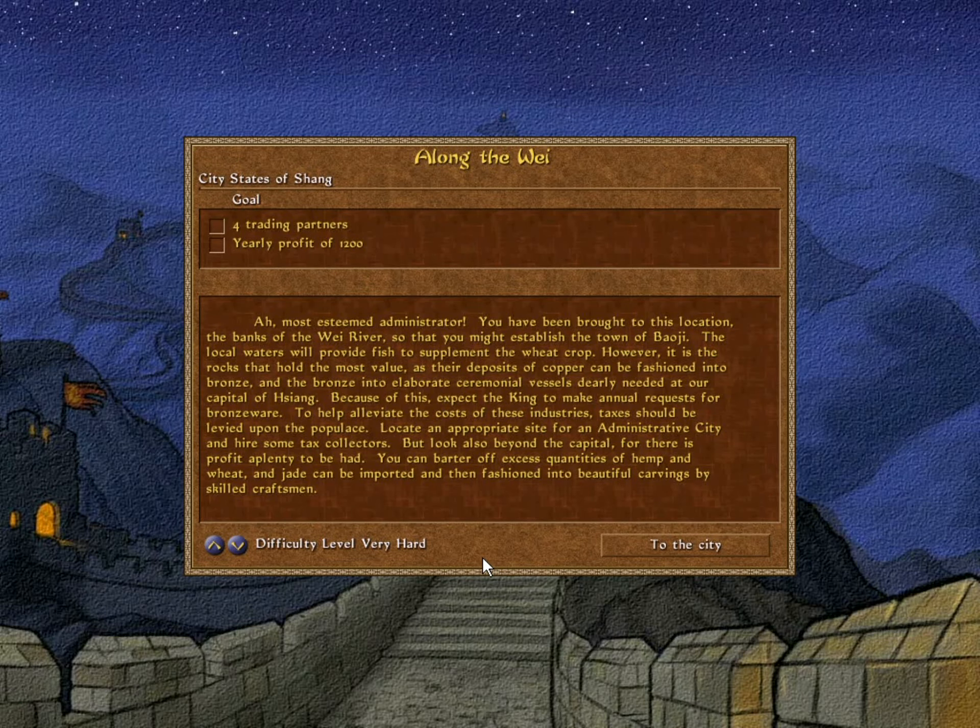Most esteemed administrator, you have been brought to this location, the banks of the Wei River, so that you might establish the town of Baoji. The local waters will provide fish to supplement the wheat crop. However, it is the rocks that hold the most value, as their deposits of copper can be fashioned into bronze, and the bronze into elaborate ceremonial vessels dearly needed at our capital of Xi'ang. Because of this, expect the king to make annual requests for bronzeware.